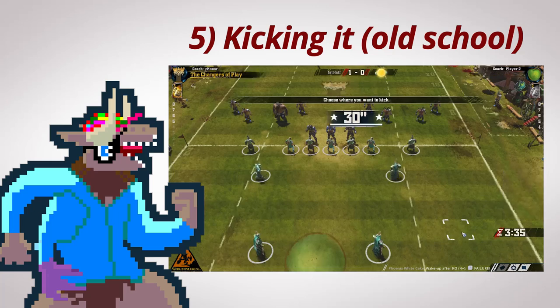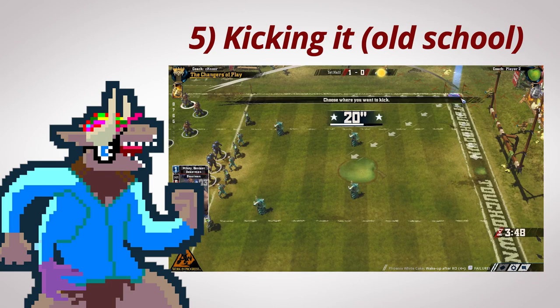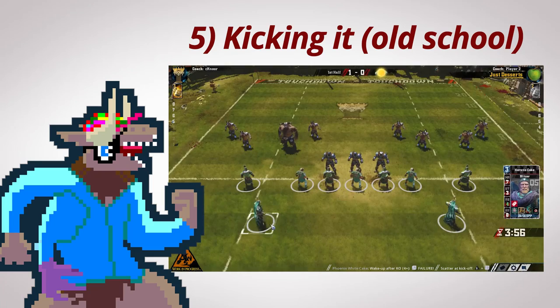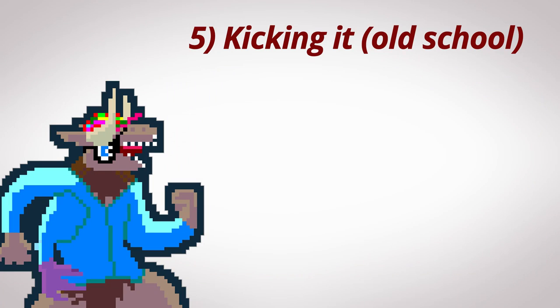Rule number five: when it's your turn to kick, always kick in this particular square — only this square. The only time you're allowed to change is if one of your pieces has the skill Kick, because then the ball only scatters half the distance. If you place the kick somewhere else, it's a lot more likely the ball might get kicked off the field, in which case your opponent gets to give the ball to whatever piece they want. That's bad. So kick right here and never anywhere else, unless you have Kick, which you probably don't.